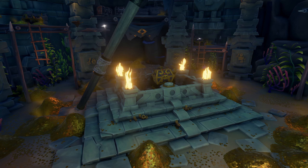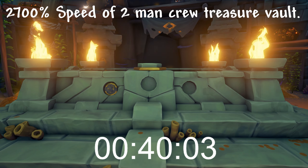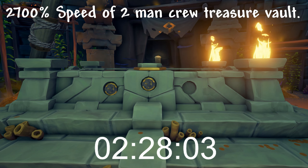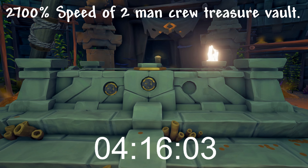The fires surrounding the vault's altar — where you put the medallions — are now lit up and slowly become extinguished over time as an indicator of how long the crew has left before the door slams shut. So if there's only one or two left, you better hurry.